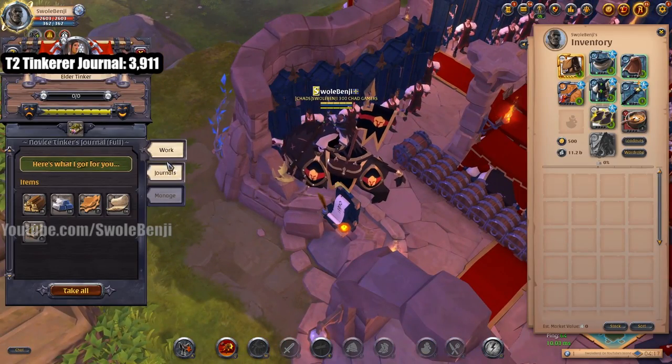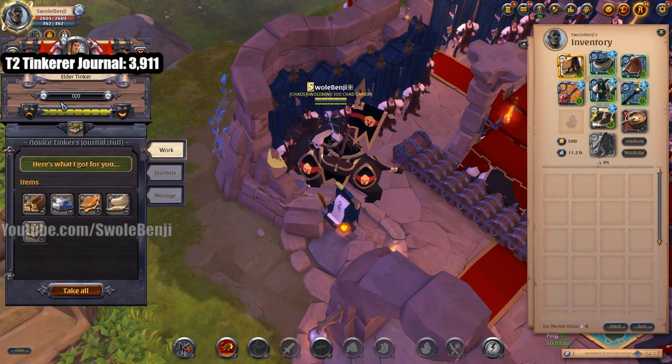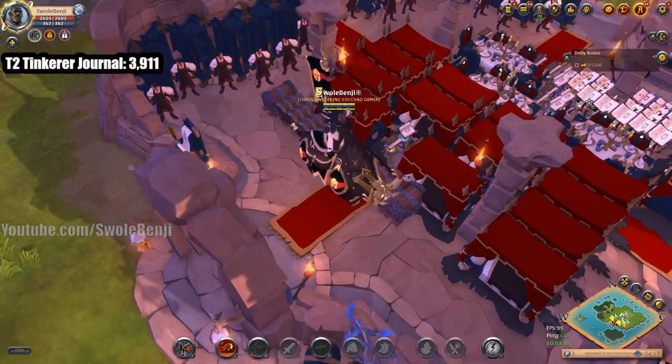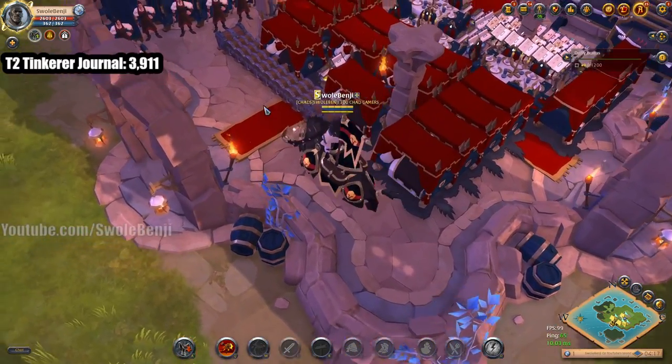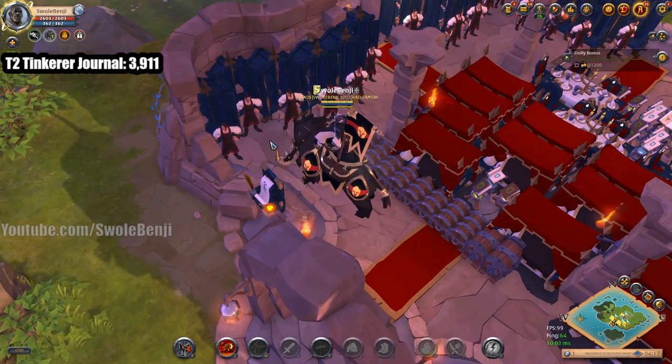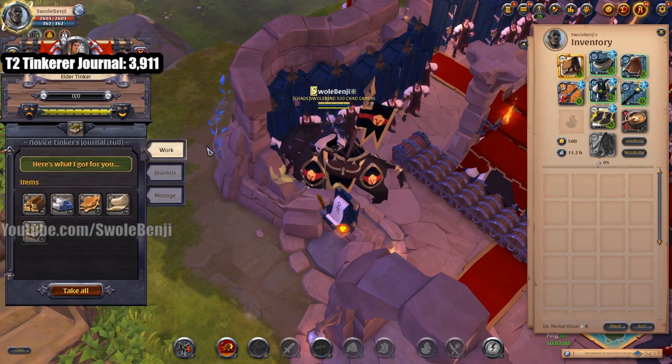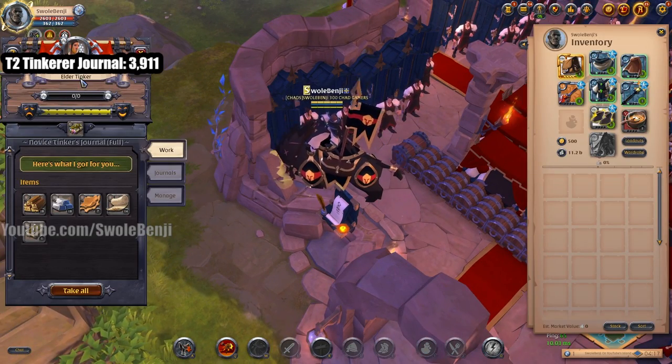Instead, if you turn in the journal to a laborer — this is a tier 8 laborer — the reason I'm using tier 8 laborers in a tier 8 house with all the beds, tables, and trophies is because I want the maximum return value from the trophy.